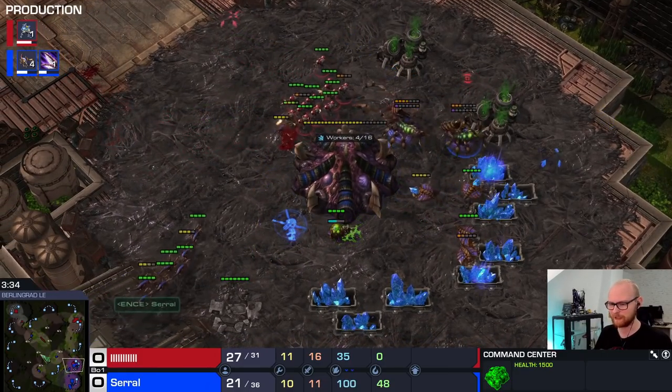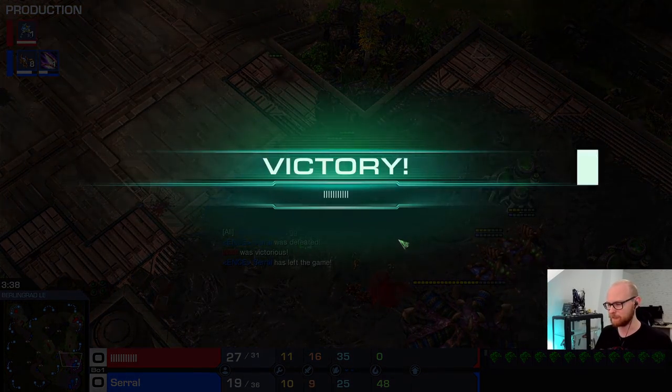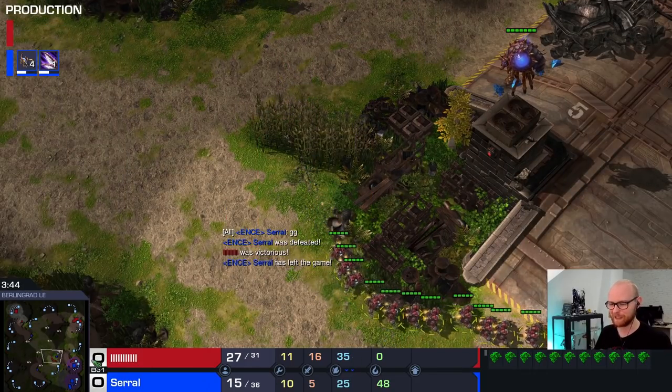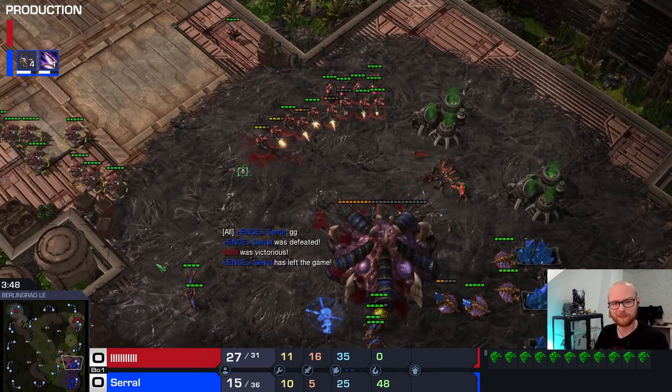I've reached 31 supply so I'm pulling the SCVs. I did end up losing a few Marines, so I could have kept them at home to make more. As soon as I pulled them, I was never able to make a Marine again. Alright, that was the easiest version — now let's move on to the Proxy 3 Racks.